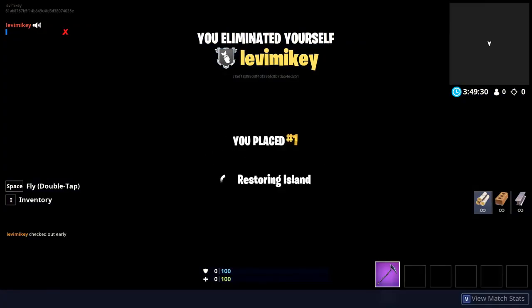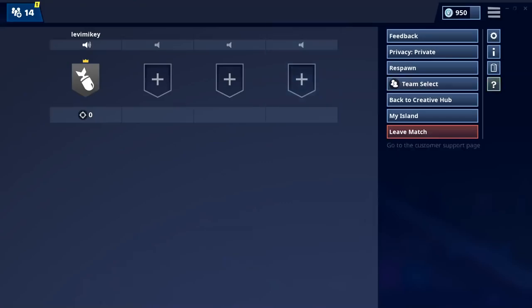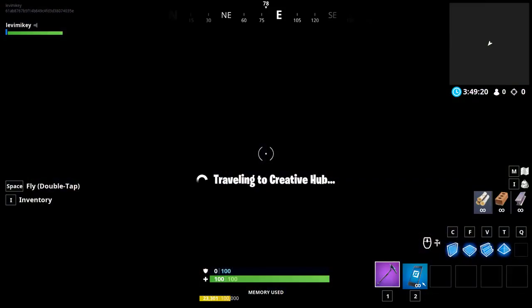You're going to want to return to island. And then once you return to your island, you're just going to click respawn if you can load in. Just click back to creative hub.